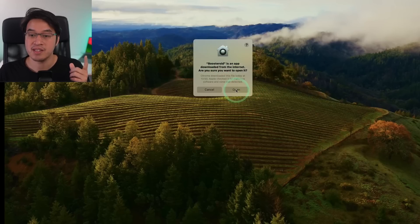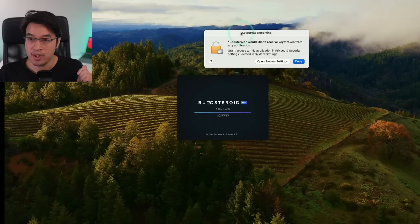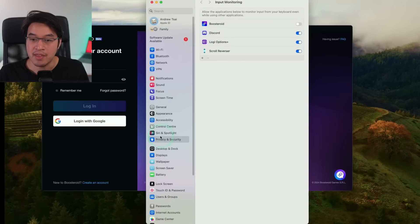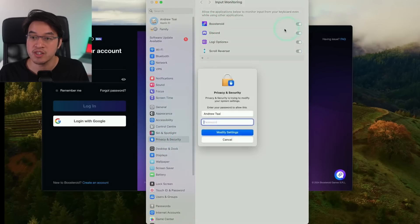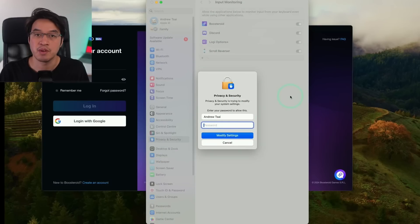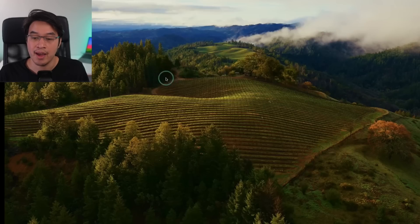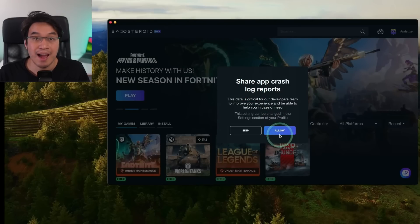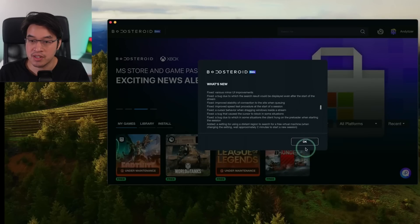It will say the app was downloaded from the internet — press Open. Boosteroid will ask for permission to accept keystrokes. Press 'Open System Settings,' then under Privacy & Security and Input Monitoring, toggle on and allow Boosteroid to accept keystrokes. Type in your password, then press 'Quit and Reopen.' If Boosteroid doesn't reopen automatically, click it again. Log into your account, allow crash log reports, and press OK on the changelog.